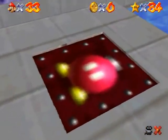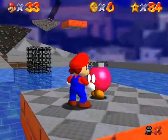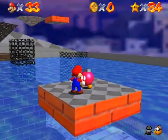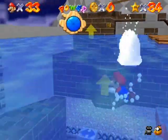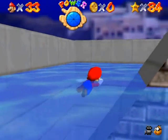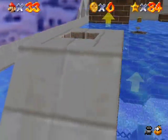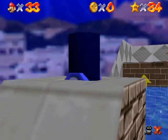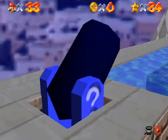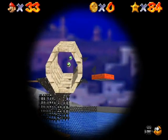So jump in the painting as high as you possibly can, and you'll be able to reach this easily. And there we go — now it is unlocked for future levels. This is pretty much the only time you need to jump into the painting at that height, but since it is a necessity, it's gotta be taught. Gotta be done at least once to set this up, and I figured I would do it in the star that requires it just for the sake of organization.